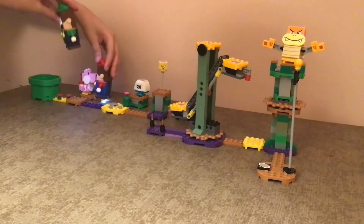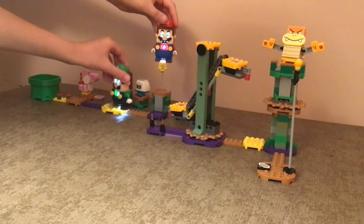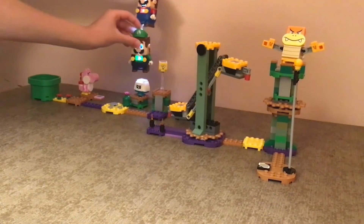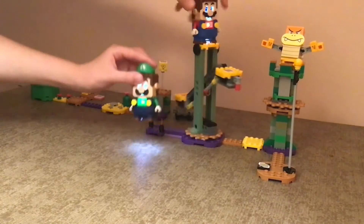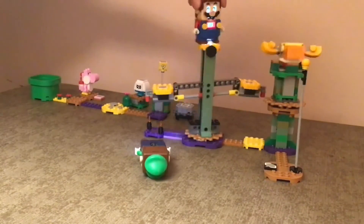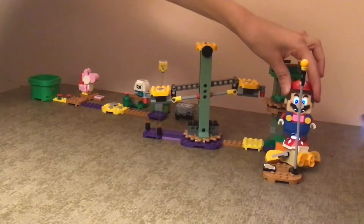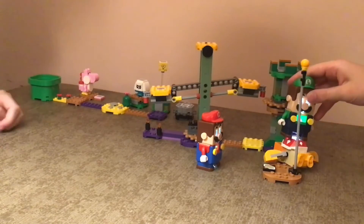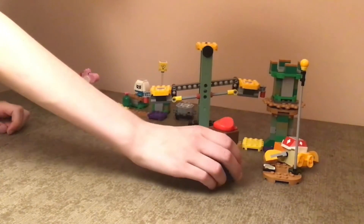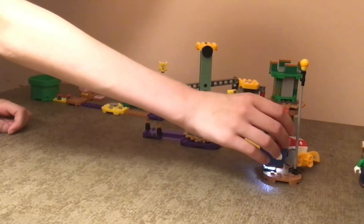Pink Yoshi will allow us to basically eat enemies. Got a power up and some coins, which is good. Then Boom Boom was up here — we knock him off his little tower. There's the teamwork right there, and then we go into the end.